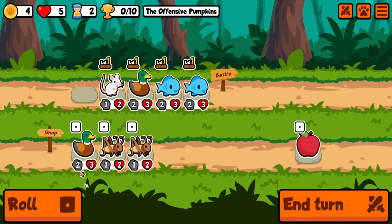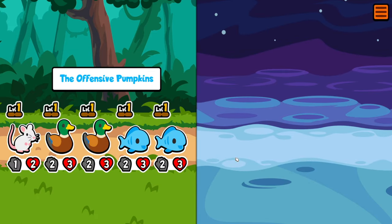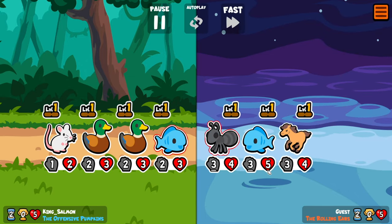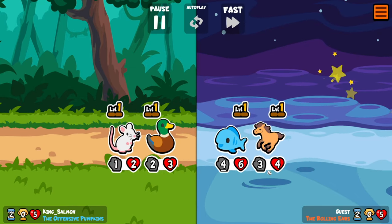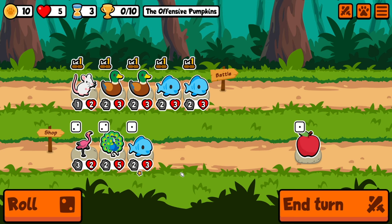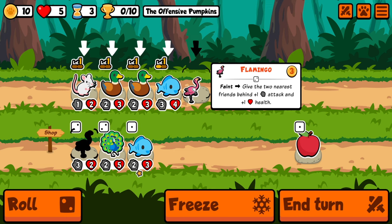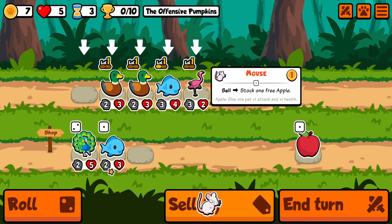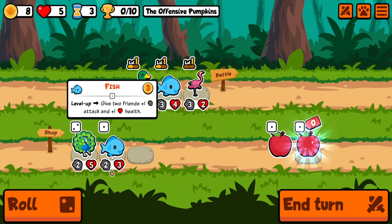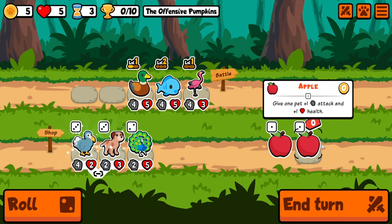A mouse - I'll take that because we can sell it later on. Another duck and no level ups, dang it. Oh, and we take a loss - at least we get the heart back so we're okay. Oh, huge grab there. Get the level up - oh, terrible.